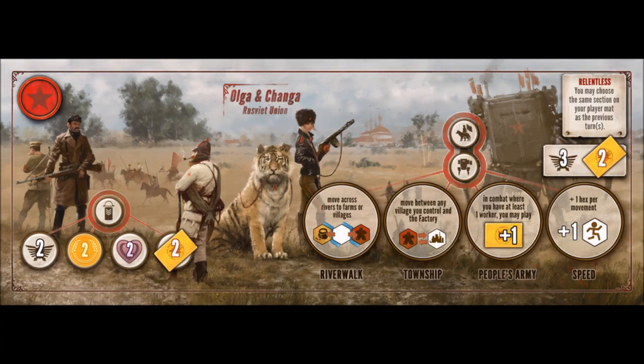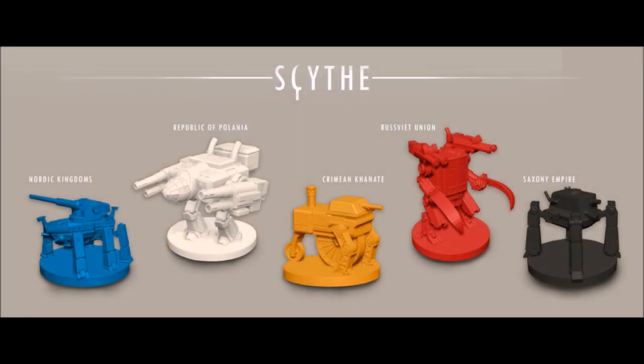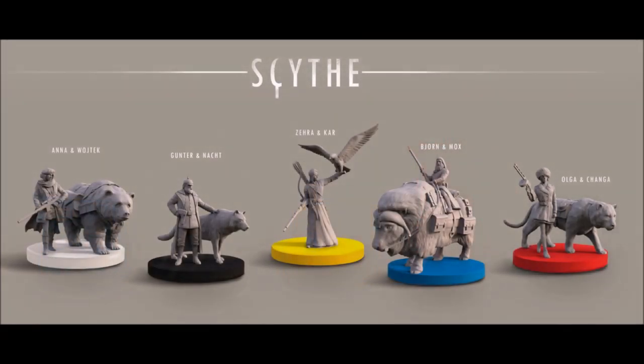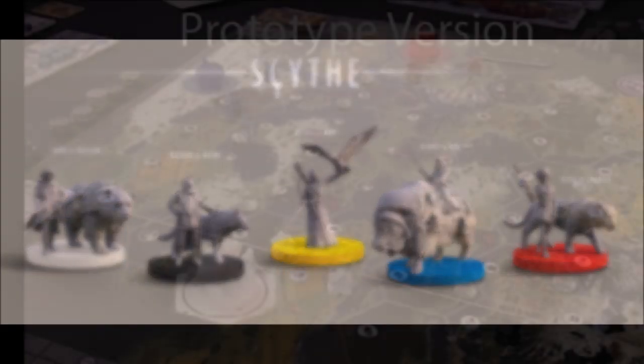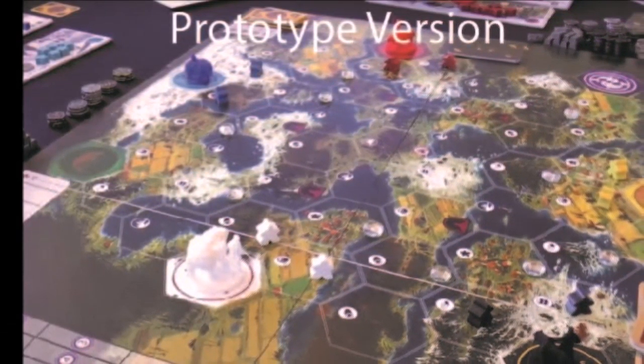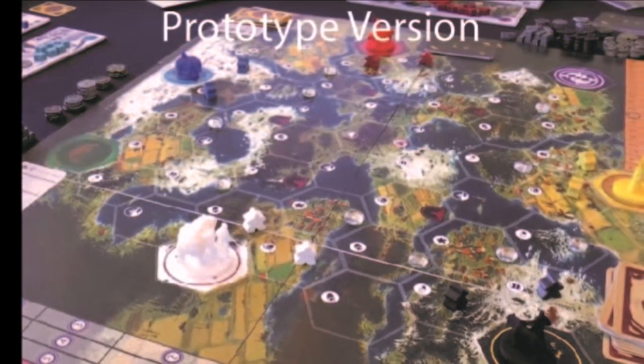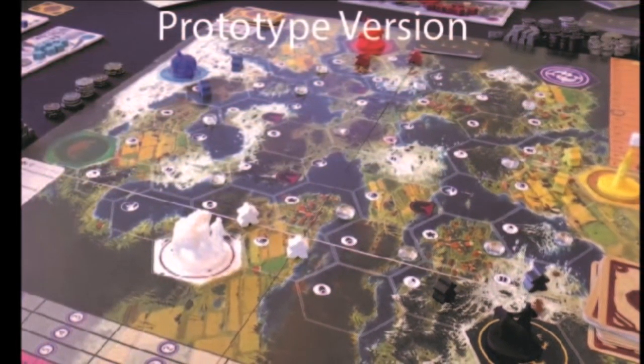There are different asymmetrical factions controlled by mechanized units to control the 1920s Europe landscape. Your main character piece is here and your units can combat or move resources around the board. One thing I really like is the board is set up so that you can have those combats if that's what you want, or if you're sort of anti-combat, you can still do well in the game.